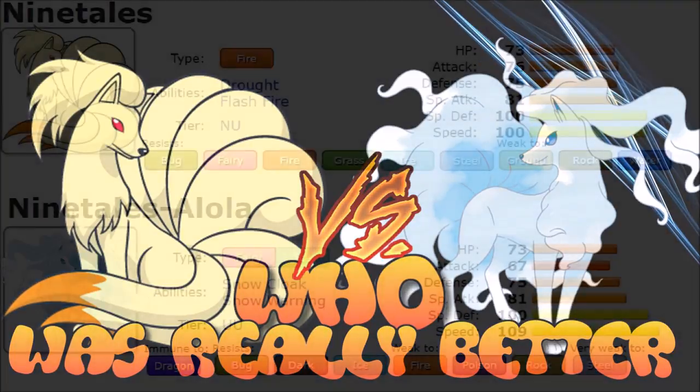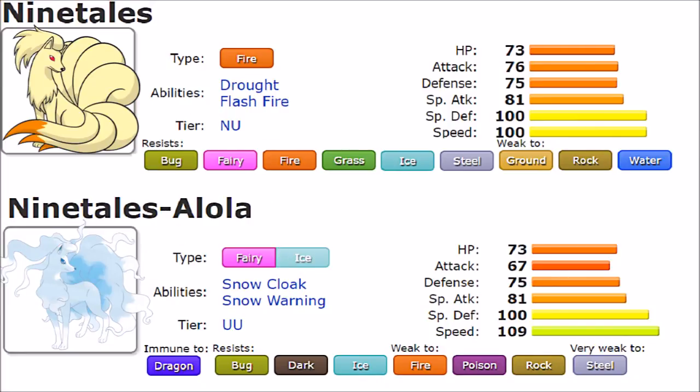First and foremost, let's talk about their stat distribution. Alolan Pokémon in general don't get a big change in their stat distribution — they are very much alike with only a few differences. Regular Ninetales and Alolan Ninetales have the exact same HP, Defense, and Special Defense of 73, 75, and 100 respectively. Pretty average defenses; Special Defense is a bit on the high side. They also share a low Special Attack, which is lacklustering considering these Pokémon are used for heavy damage output.